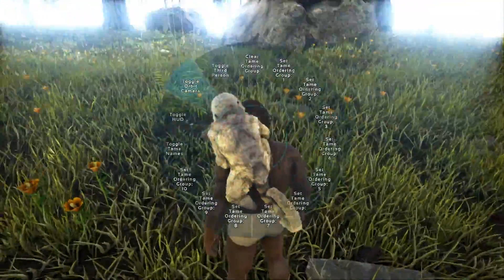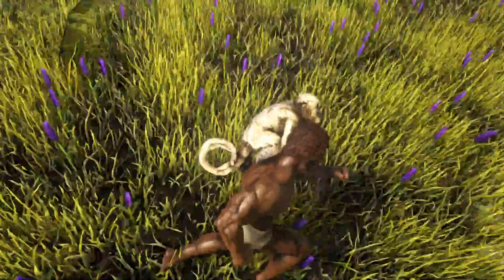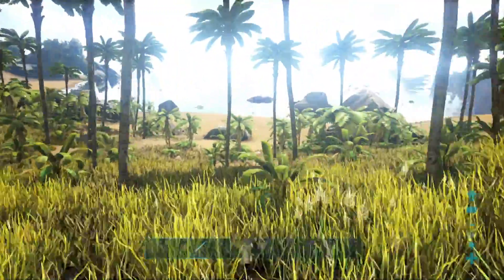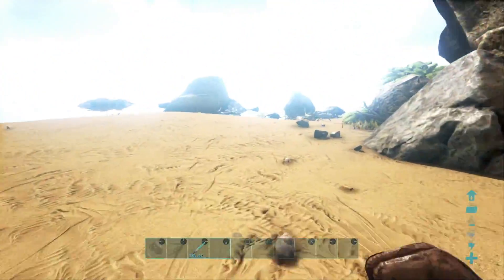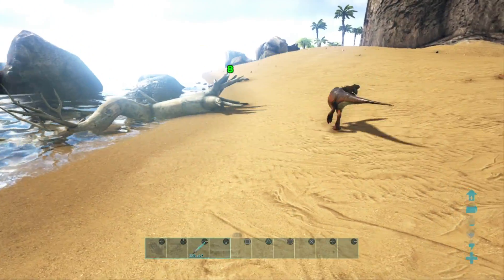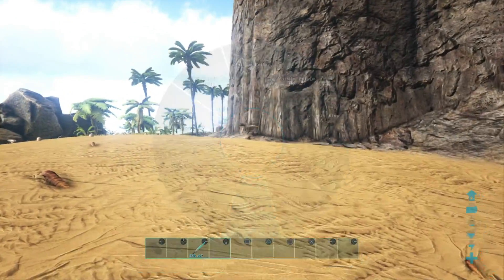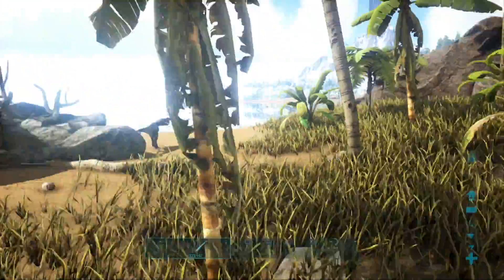The Mesopithecus is really useful because he lobs poo at your enemies, which can slow them down and stun them. You can also use him while riding on another dino — like an Iguanodon or a Parasaur — and he'll throw poo at enemies while you're riding. We're trying to get him to attack the Raptor down here. It's not working out too well, but he is able to throw feces, which is useful in those regards.